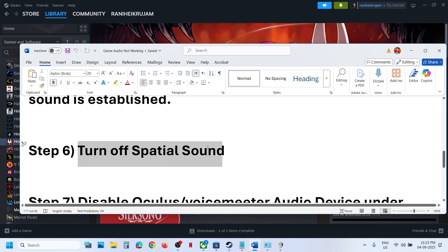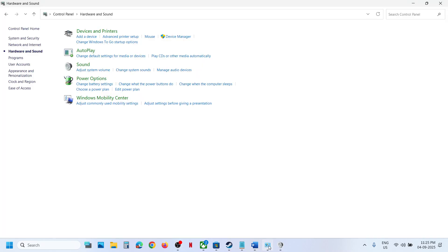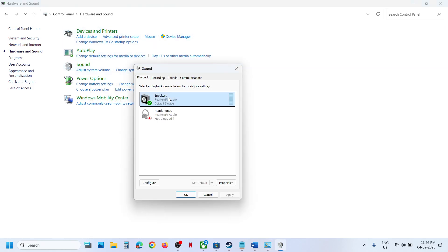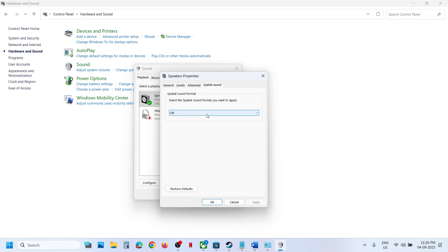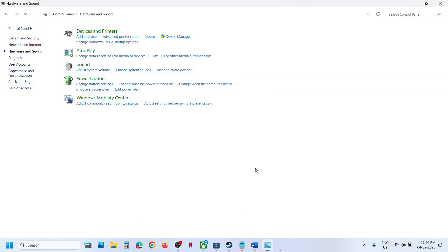The next step is to turn off Spatial Sound. Go to Control Panel, click on Sound, right-click your speaker, go to Properties, and go to the Spatial Sound tab. If Windows Sonic for Headphones is selected, turn it off and hit Apply — Apply is important — then click OK. If it's already off, you can try enabling Windows Sonic for Headphones and see which one works for you.